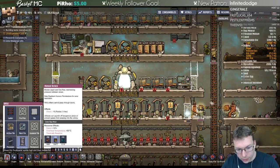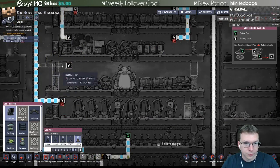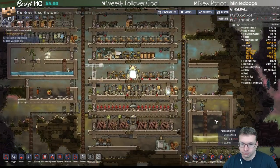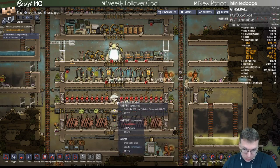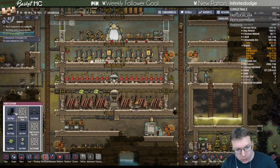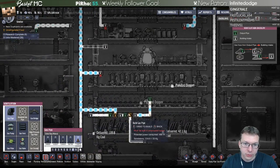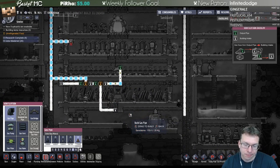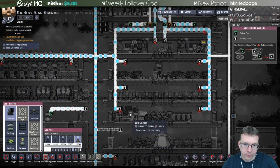Let's go ahead and put in a vent. This thing is pretty small so I can put a vent in here but it's immediately right next to a pump. Why is the vent blocked? It's coming through here - oh I see, because there's too much oxygen and nowhere for that to go.